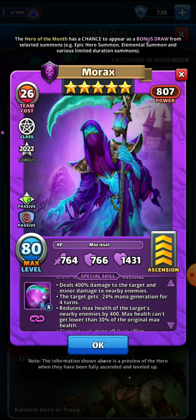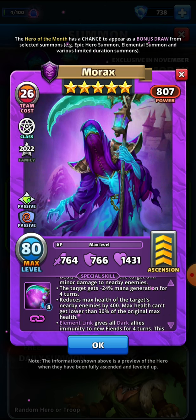On the back of that he gives negative 24% mana generation to the target, but the biggest part I love about his special is the part where he reduces the maximum health of the target's nearby enemies by 400. So even though he's hitting them for 200% damage — which is probably around 300 or so to a fully leveled hero — the additional 400 health reduction makes his hit to the other enemies just as hard. You could look at this guy as a hit-three hero; he just hits three in a slightly different way.